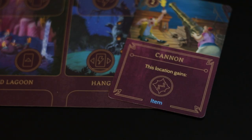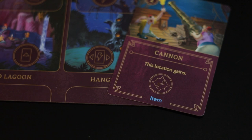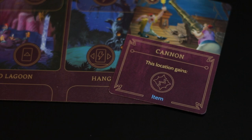My third tip and strategy is to play the cannon card at a location with a move-hero ability. This will mean that you can actually move Peter and vanquish him in the same turn. That will save you time as well as help you win the game out of nowhere. You're going to be the best Hook player out there.